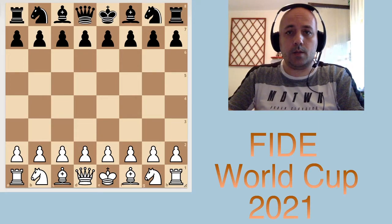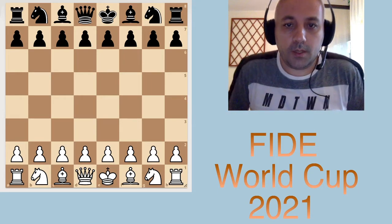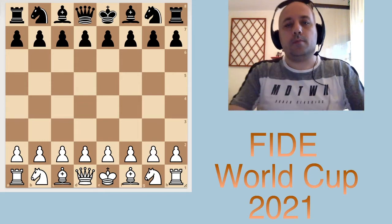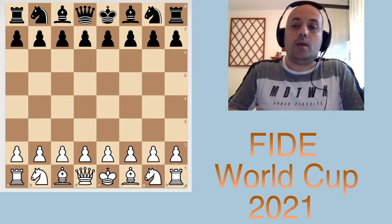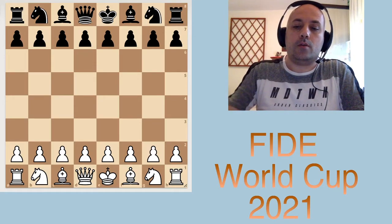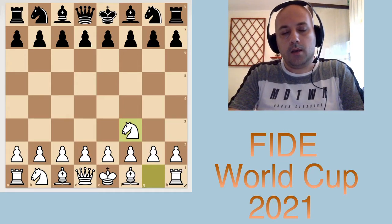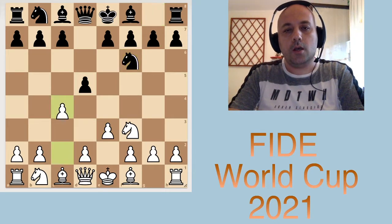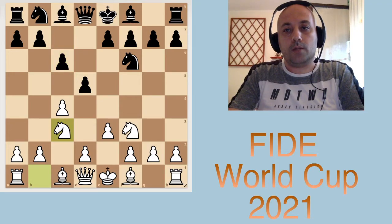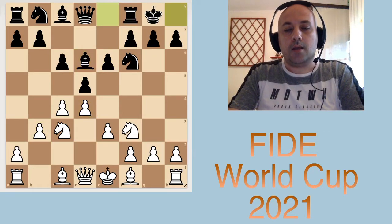Hello chess lovers, welcome to the new video. We are going to be looking at the game from the FIDE World Cup 2021 between Andersen and Salinas from round one. I don't want to talk much about the opening, so I'll quickly go through the opening moves. I would like to show you a wonderful attack — from the title of this video — the Knight's Tango. Let's see how the knights danced in this game.